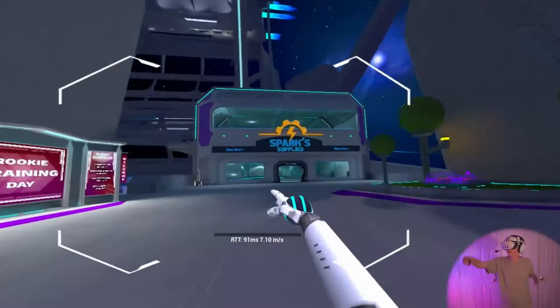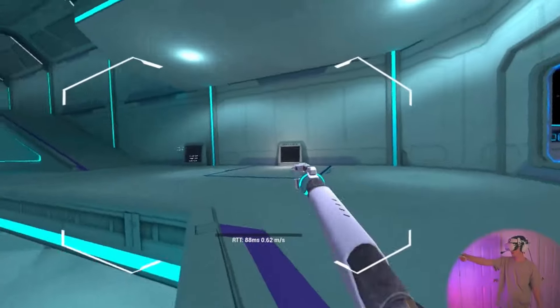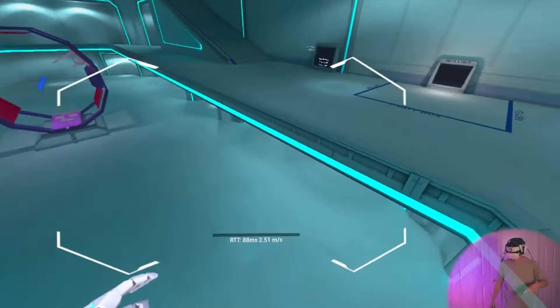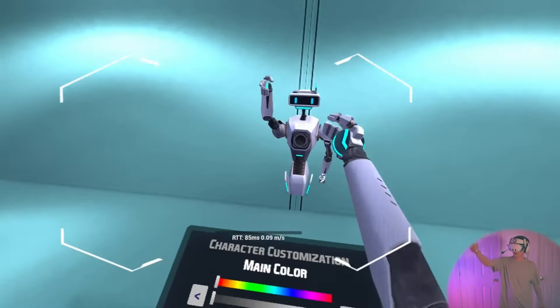Let's go over here to Sparks Supplies. This is an area where you can gather with people. Now, in one of Trentic's videos he actually blocks this out, but there is a big ring thing in the middle of Sparks Supplies. Is it a map of the Orion? I'm not too sure.